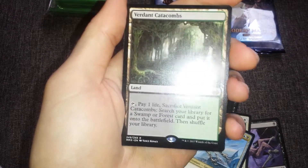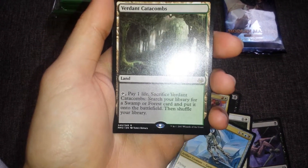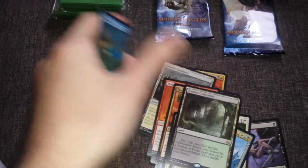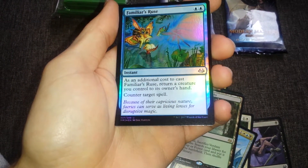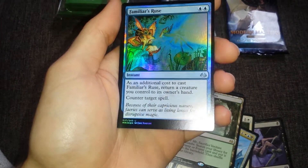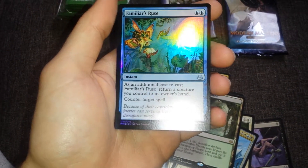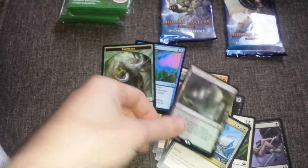Now for the rare - a second fetch land, green and black. And I got a foil uncommon: Familiar's Ruse. As an additional cost to cast it, return a creature to its owner's hand - counter target spell. So it's like Counterspell but you have to return a creature. And then just a stupid elephant token.